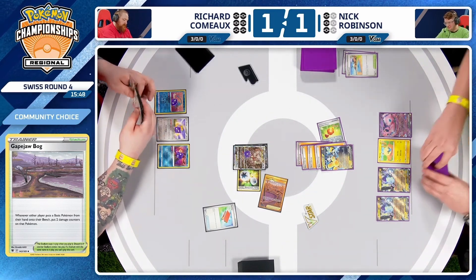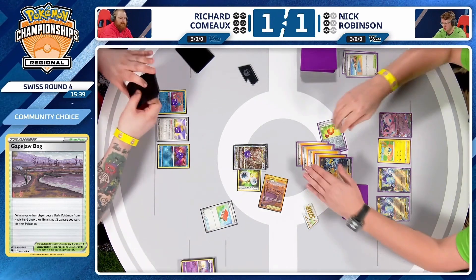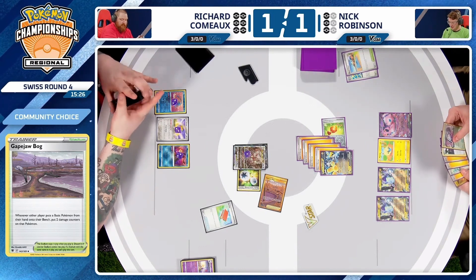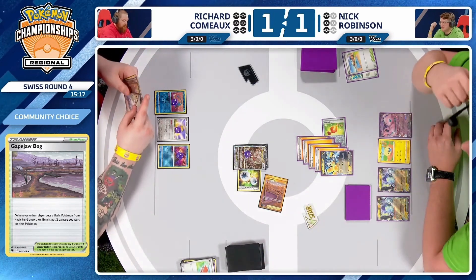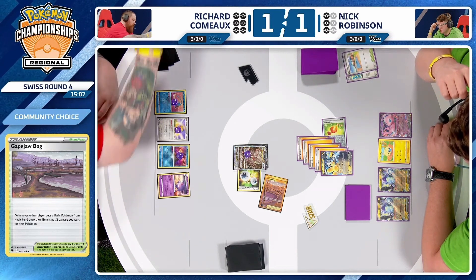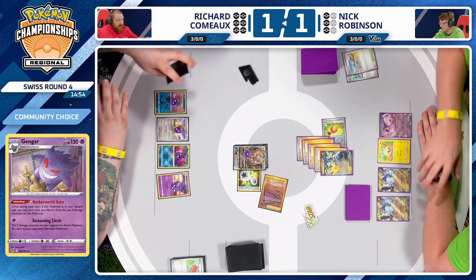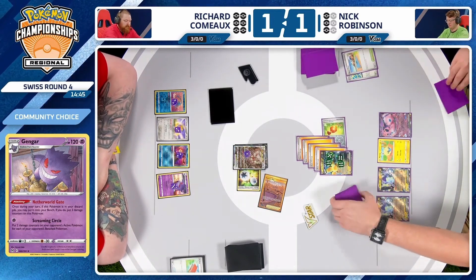Richard can hit pretty hard — dealing 230 damage — but with that Bravery Charm, it's going to allow this Iron Hands to hang on. No Lost Vacuum to pop the Bravery Charm. Now Nick, if he can find an Escape Rope or Boss's Orders, he can just Amp You Very Much and go down to just one prize card remaining, with forever to find that one last prize. There is a Peony in hand for Nick, so the Escape Rope would be a pretty easy choice. Gengar will be brought back from the discard pile directly onto the bench.